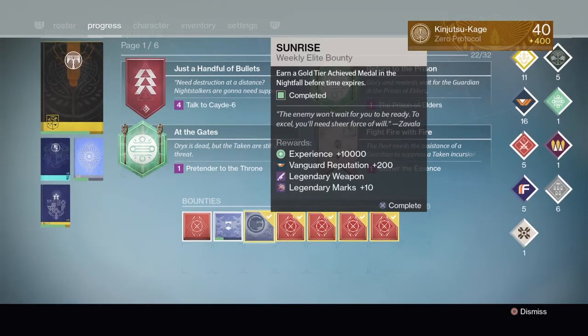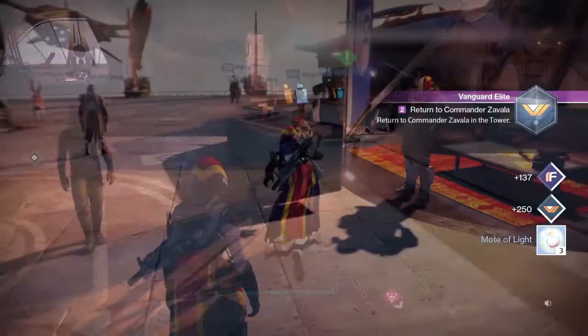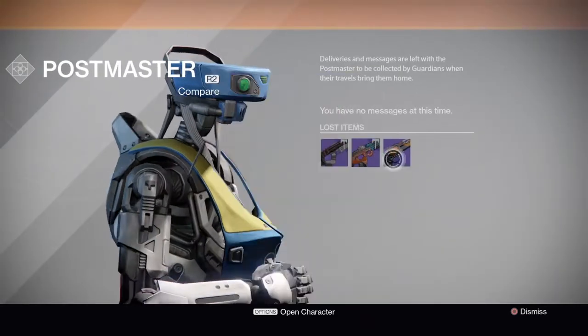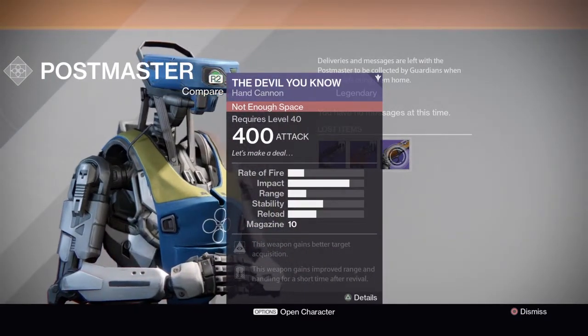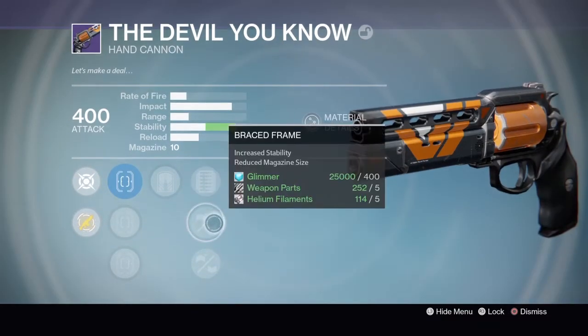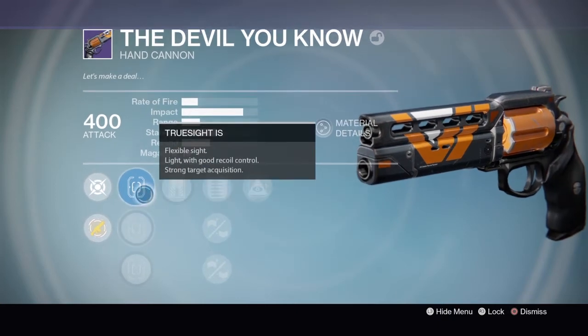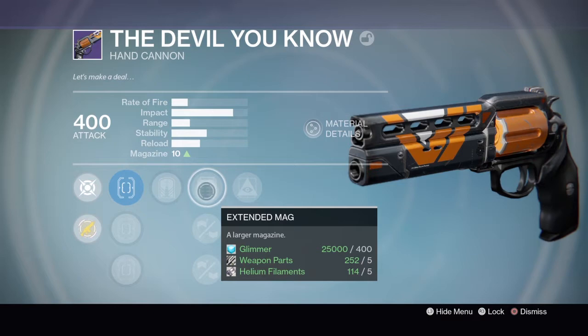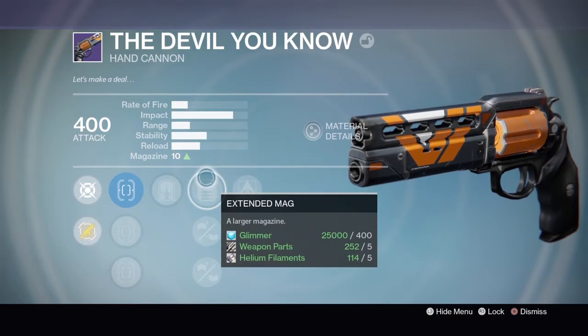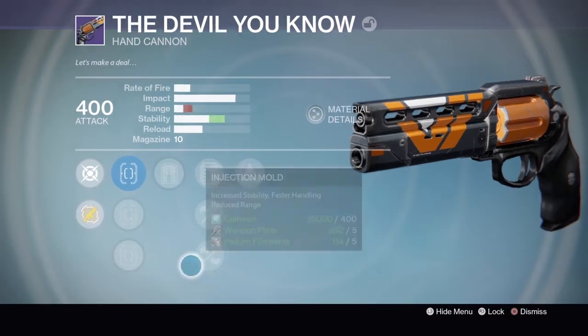Going to turn in the sunrise bounty. Got myself a Devil You Know hand cannon. Comes with Hidden Hand, Extended Mag, Braced Frame, Injection Mold, Exhumed, Sure Shot, True Sight, and Quick Draw. If this had a Rifled or Ring Rifled barrel, a Reinforced Barrel, I would totally love this — and maybe a Rangefinder.